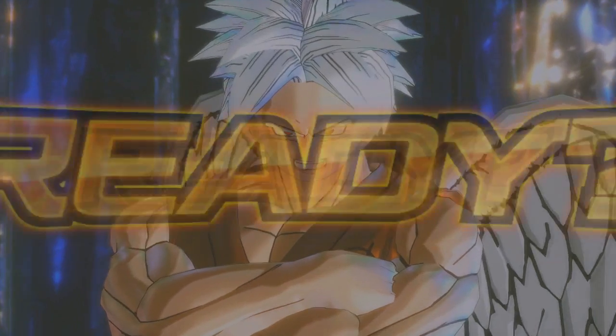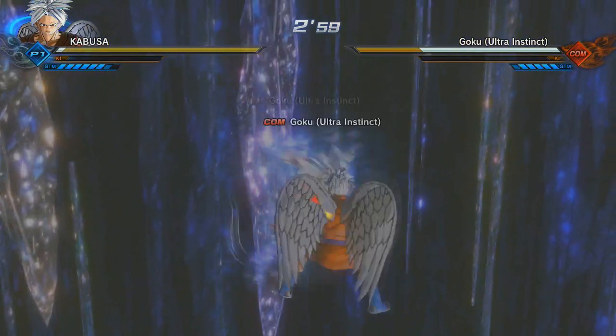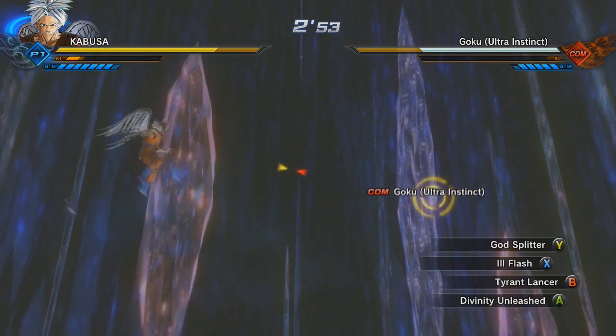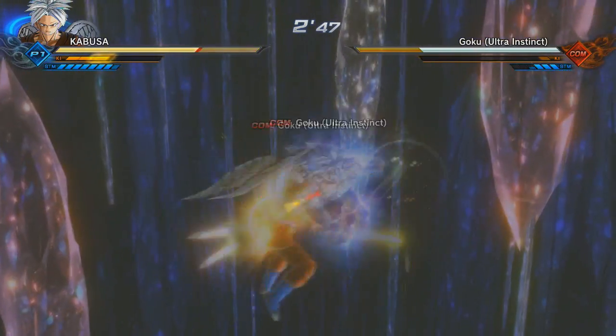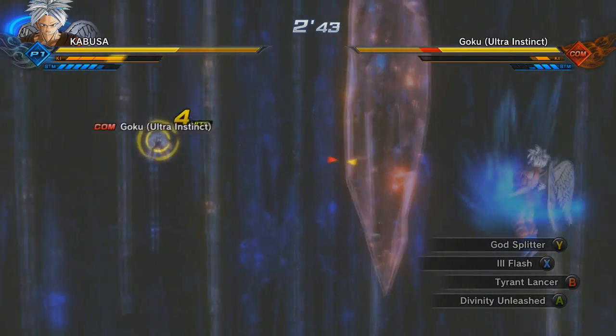Ultra Instinct Goku has about six ki bars, which is perfect because it means the Ultra Instinct transformation will dodge a few hits but still have a big weakness. If you put this on characters with nine stamina bars who also have Z souls that drain stamina bars slower, it makes it so your stamina actually drains slower.